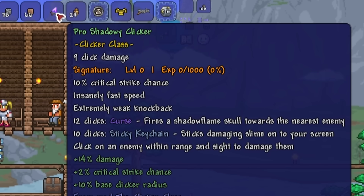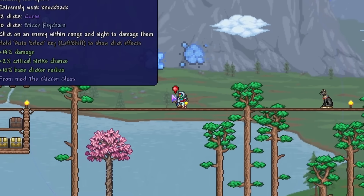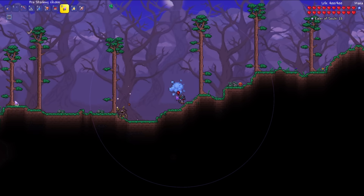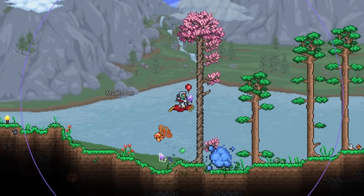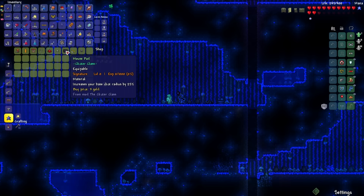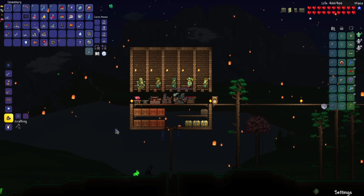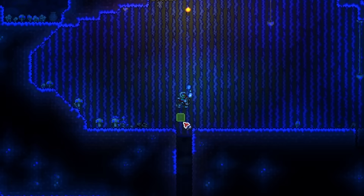The skull homes in initially but then just goes on its way — I don't think I'll be using this one. There's the goblin tinkerer! Let's purchase the rocket boots, workbench, and mouse pad — increases your base click radius by 25%. Let's start combining accessories: obsidian shield, specter boots, milk and cookies, and blue horseshoe balloon. Let's head down to hell to mine some hellstone and check if there's anything new in the shadow chests.